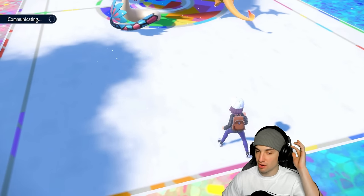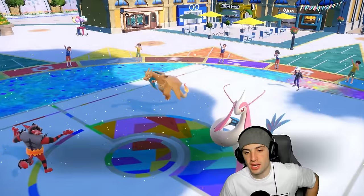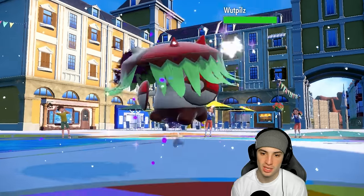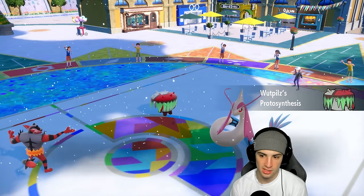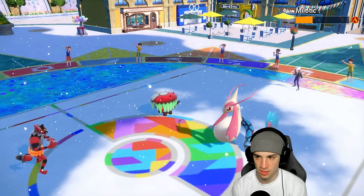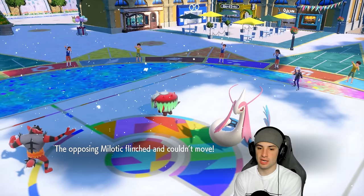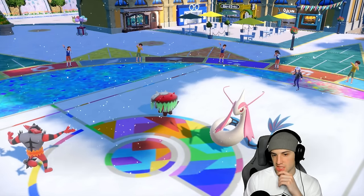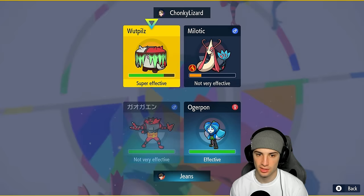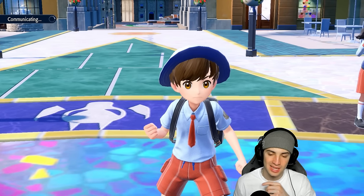We've got Aurora Veil up, Kyurem ripped into Koraidon, and that Milotic Icy Wind did a number. But the Heat Wave did ridiculous damage through Aurora Veil. He ends up hard swapping here and we see their final Pokemon — Amoonguss. Amoonguss comes out, gets a Protosynthesis boost into Attack. The fake out makes Milotic flinch, Burn chips it up, and Ivy Cudgel does a bit of damage. From here I think it's just Fire Blast into Horn Leech — this Milotic isn't Competitive, it's Marvel Scale.